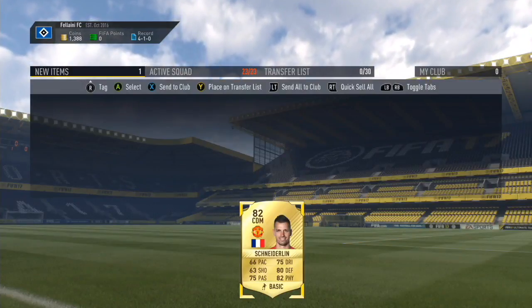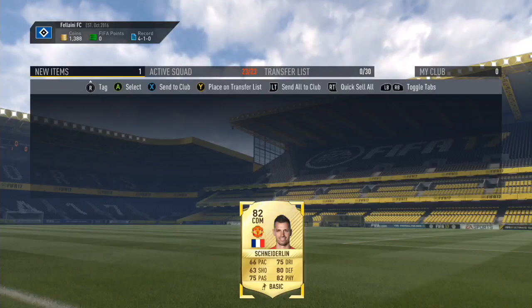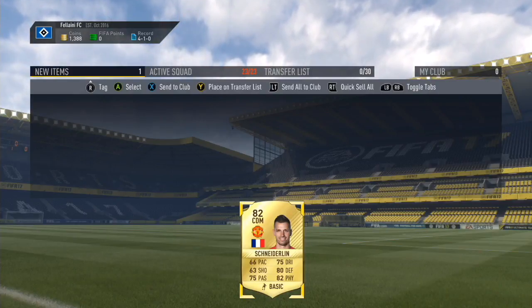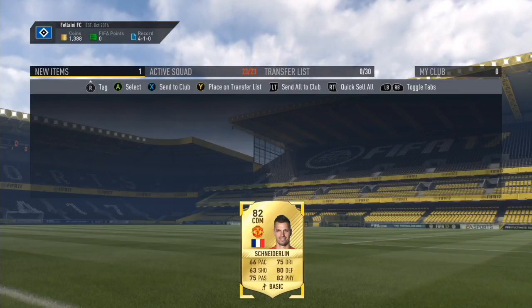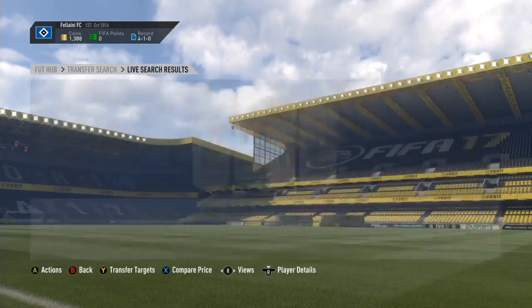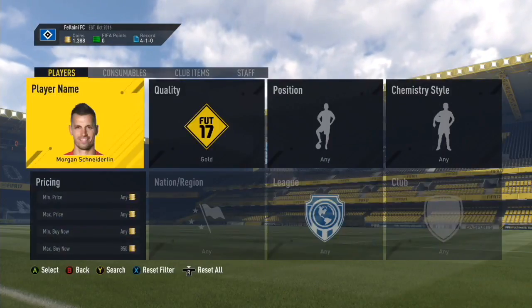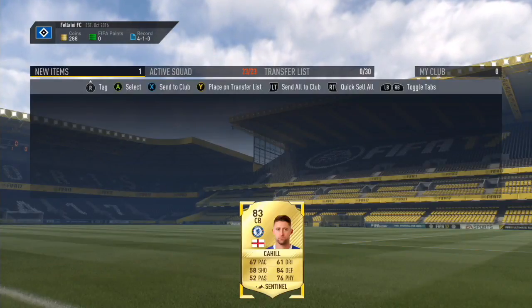The next player I've bought is Schneiderlin. I think he'll fit in well into my team because I'm playing a 4-1-2-1-2 narrow and he could be a perfect central defensive midfielder — he's got good passing, defending, and physical stats. I'm going to put him in the club and try to find one more player.